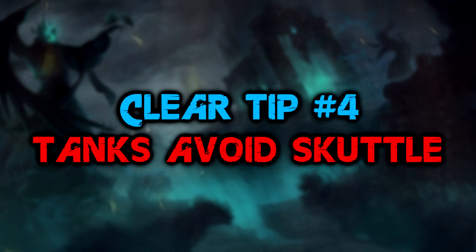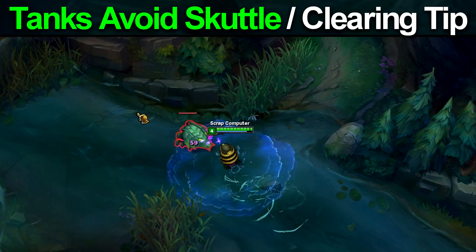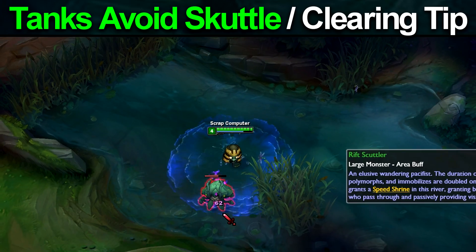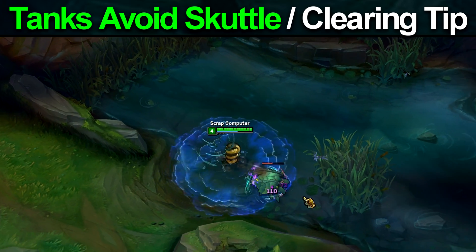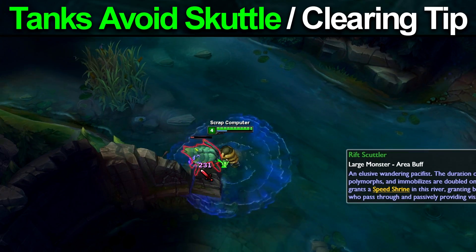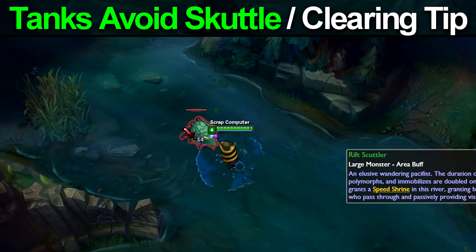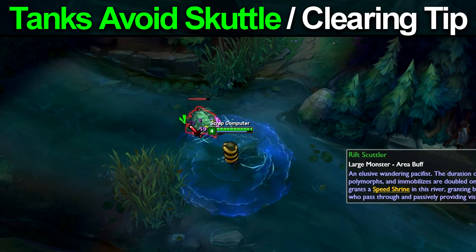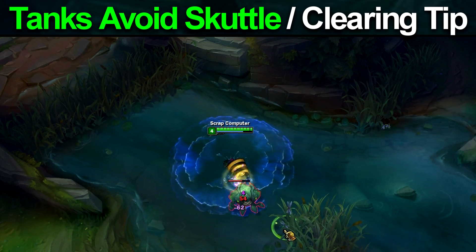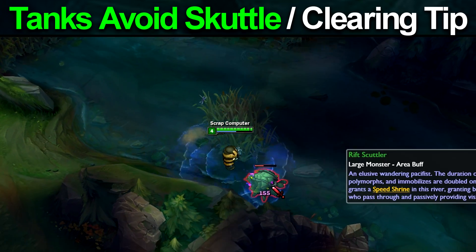Tip number four: tanks should avoid the scuttle crab. You can take the scuttle on your first clear because it's squishy, but you should avoid it after that unless the enemy jungler isn't taking it. After your first clear it's just too hard to get. The scuttle is tanky as a camp, and tanks don't deal a lot of damage, so it takes a very long time to clear. Additionally, most tanks are AoE-oriented — Amumu, Gragas, Sejuani, Nautilus for example — and AoE junglers deal less single target damage, so taking down a single target camp like the scuttle takes a long time.